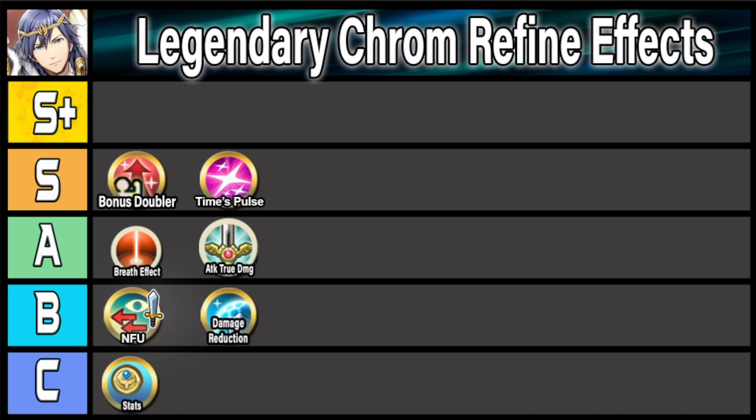Now let's talk about an effect I would absolutely love to see on Legendary Krom — one of the best effects he could get — and that is Slang. Slang is going all the way up into S+ tier because it is just so ridiculously important for nukes nowadays. You need to have consistent specials, especially when relying on Deadeye. Having Slang on Legendary Krom would be absolutely massive — it would allow him to run something like Time's Pulse so he could have Deadeye down to one cooldown, or even run a Special Spiral 4 build with Ruptured Sky for much more consistent damage reduction piercing.